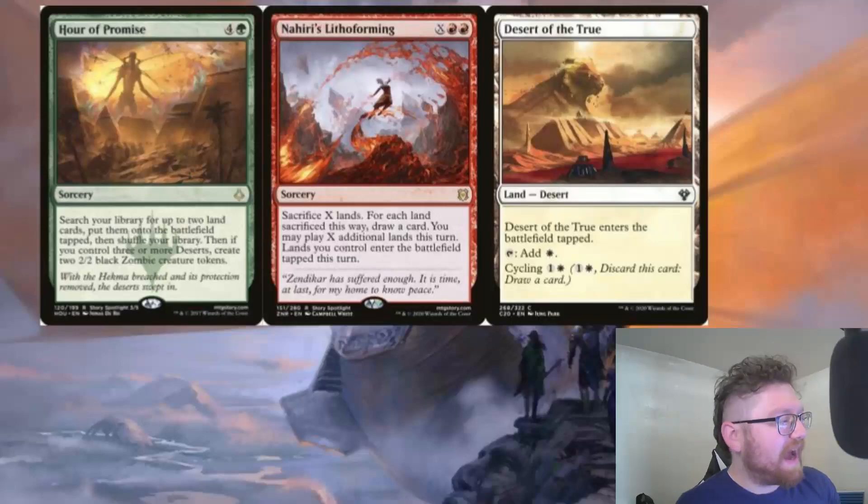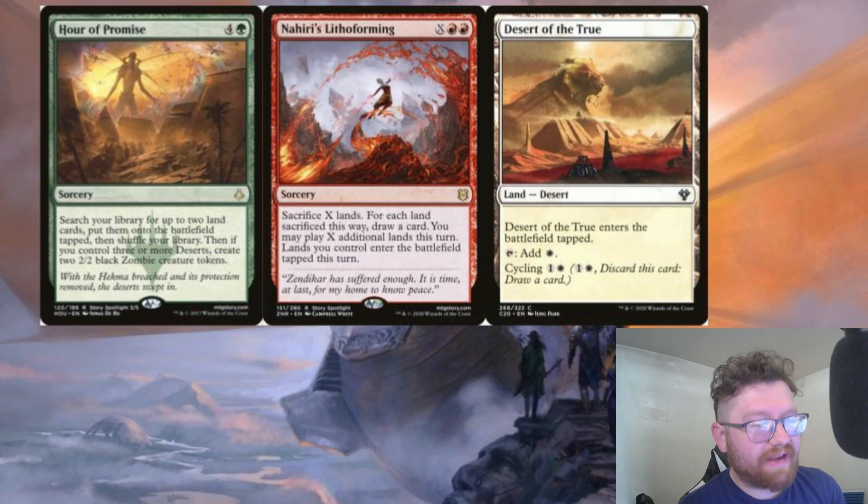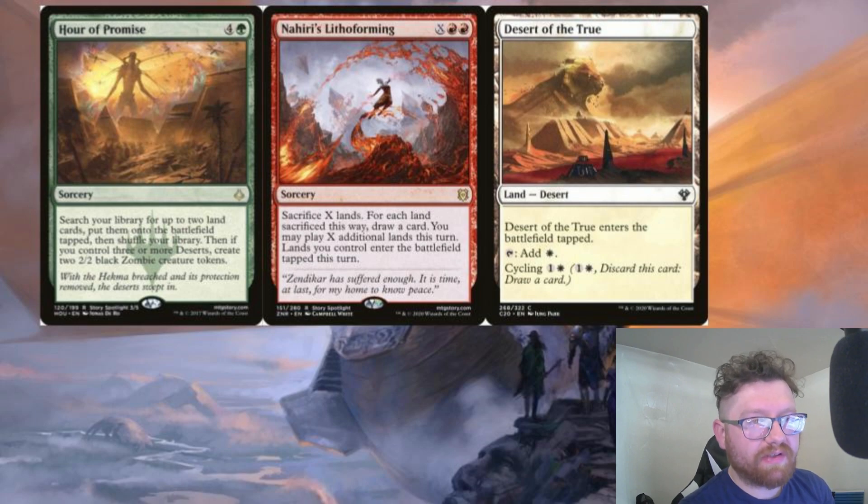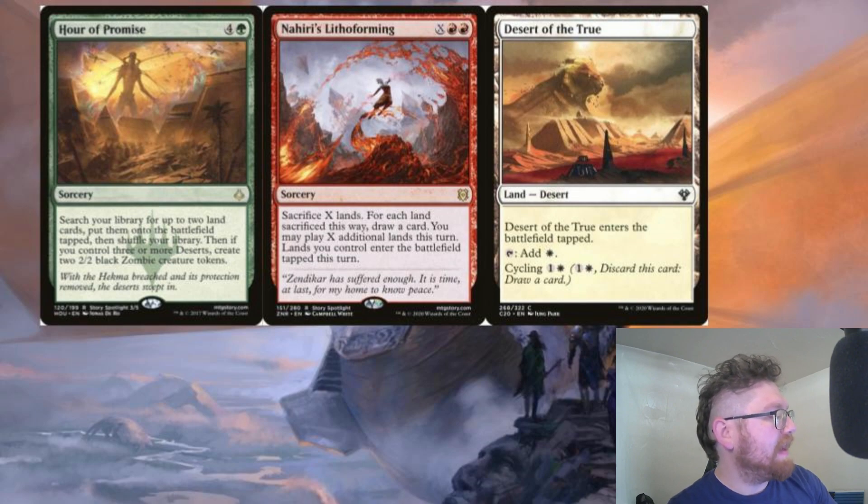The deck I'm going to have Hazazon in is a land matters deck, and because of the variety of lands that Wizards has printed over the years, this is going to specifically be a desert land matters deck. There'll be some landfall in the deck and some desert matters cards — as many as possible. Hour of Promise is a desert matters card that lets you search your library for lands, and if you control deserts, you get to make zombie tokens.